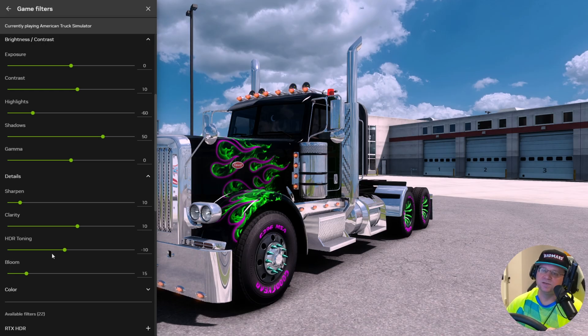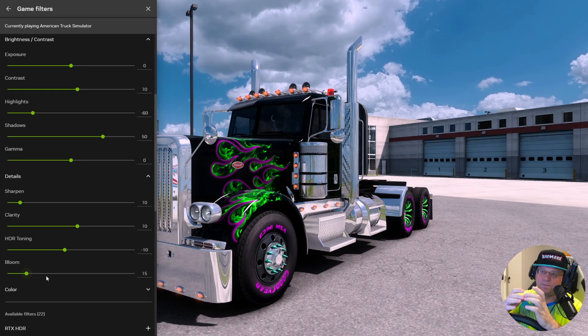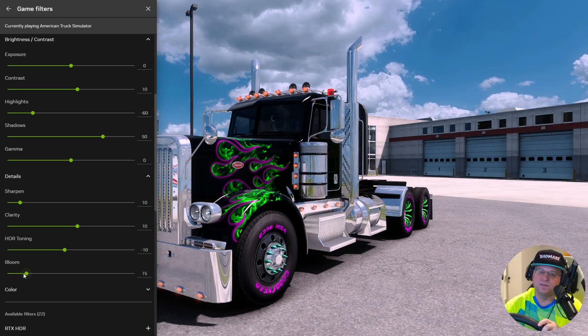HDR toning goes back in and affects more of the brightness — the overall screen brightness, as well as how bright your darks are. I prefer mine to be rich. And then bloom — if you think about a light bulb or a flashlight, if you shine it at something, you're going to have a hot spot in the center. Bloom is how much auxiliary light you're getting outside of that hot spot. So I keep mine at 15. You can increase or decrease based on your likes.